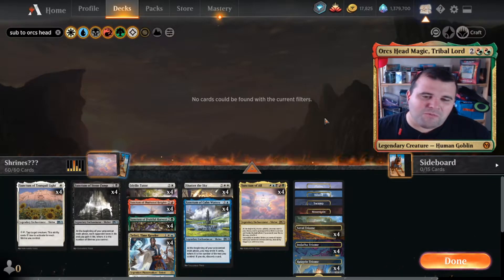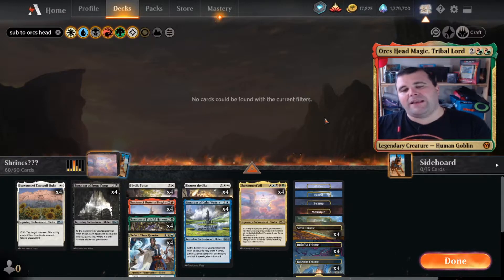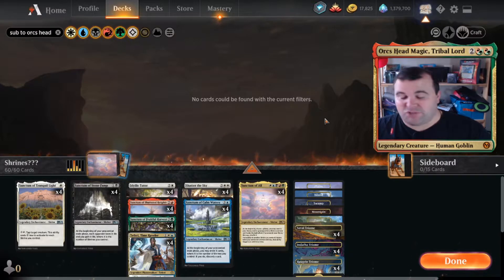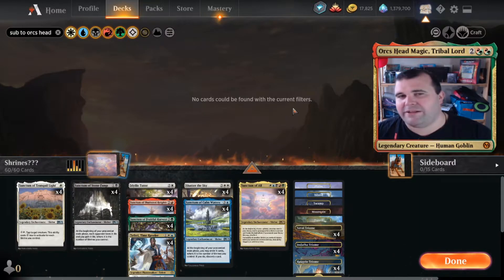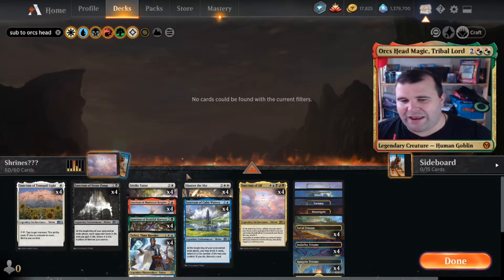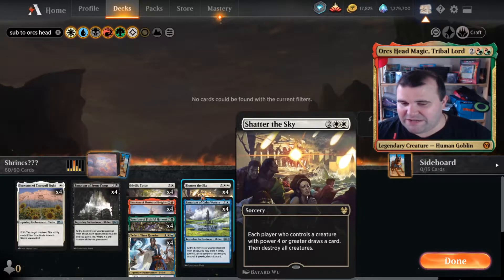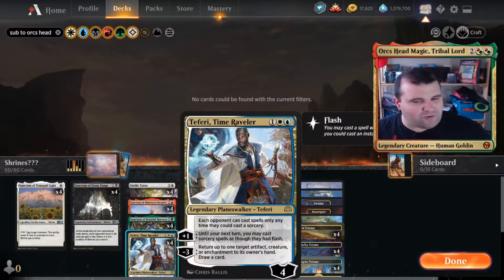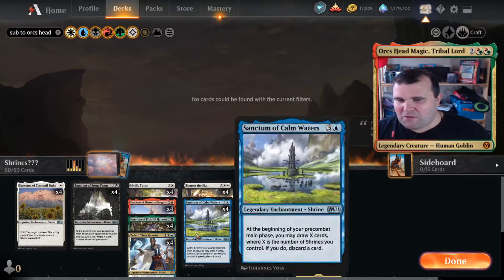My original list had Starfield Mystic and Setessan Champion in there because I figured I needed the card draw and to make them cheaper, but I found it slowed things down quite a lot. So I went back and readjusted — we stuck in Shatter the Skies to help control the board, and added Fae of Wishes, Time Raveler, which allowed us to bounce things including other shrine decks.